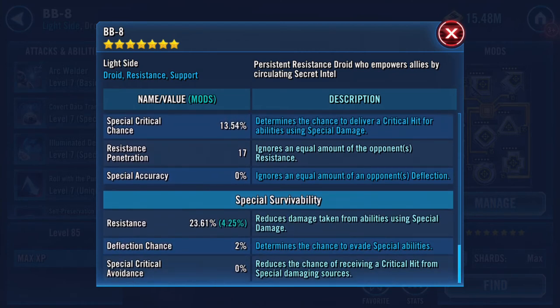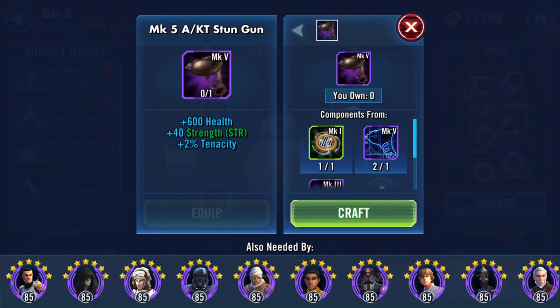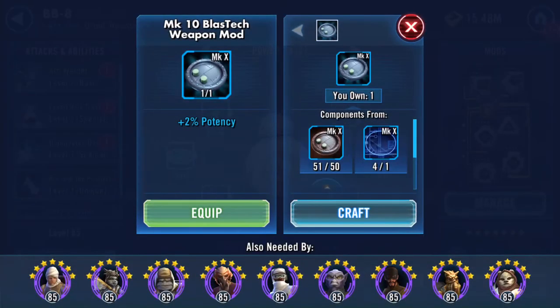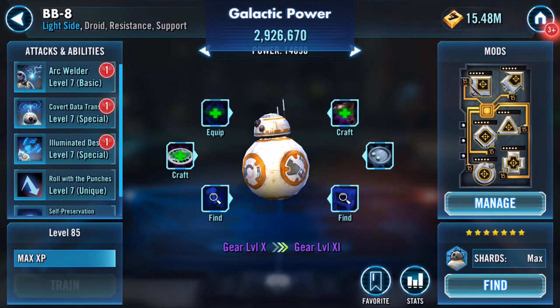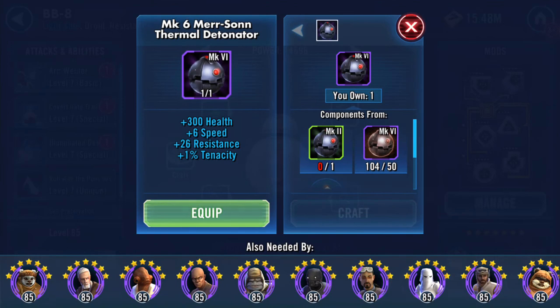Three thousand three hundred and eighty-five special damage, and twenty-three percent resistance. That's another Mark 5 stun gun, isn't it. Low to deploy them at the moment because there's no resistance there, and a bit of potency. I need to store up on all this lovely gear.